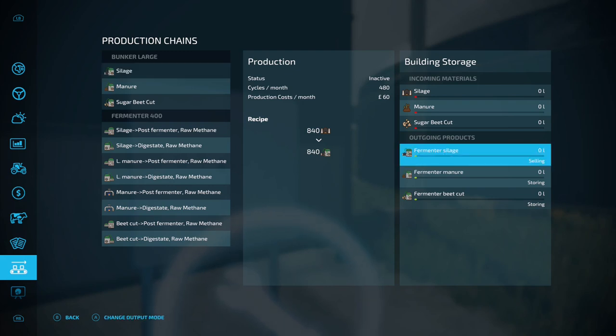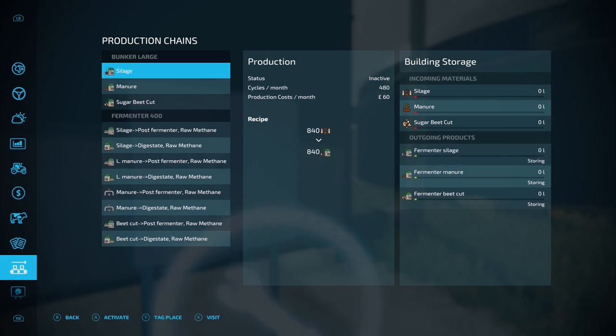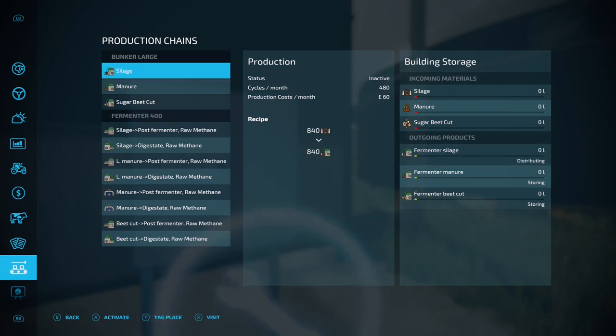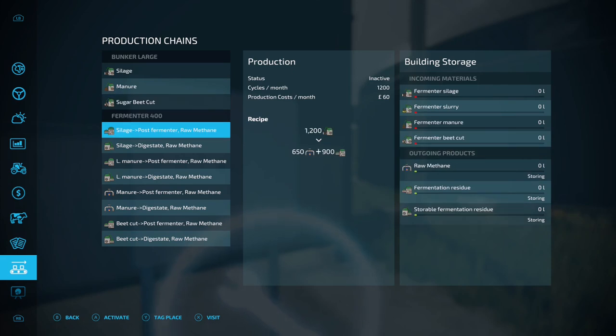We've got the silage one on the go at the minute — that's what we've got in the back of the trailer. We're going to put that silage to distributing, and that's then going to make it into biomass and send it to the fermenter.